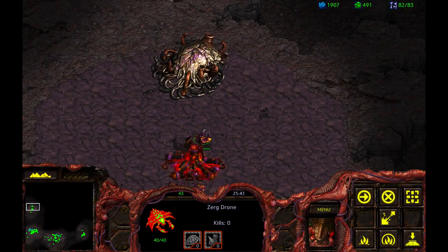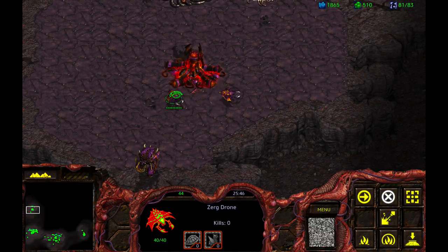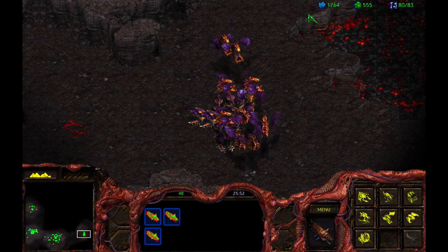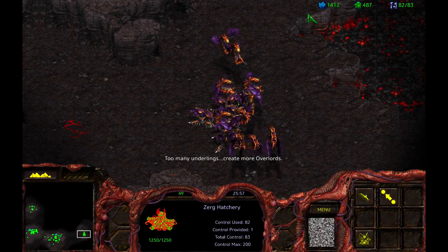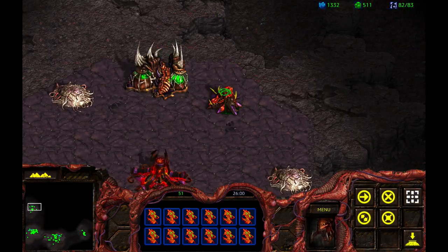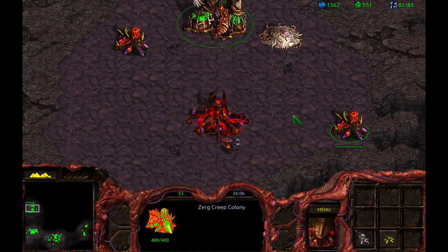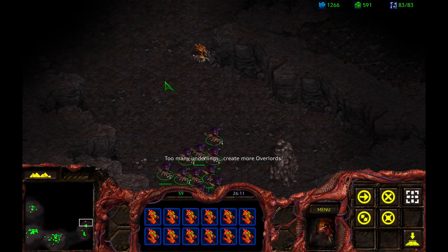In the meantime, I'm going to put in a couple of Creep Colonies — Spore Colonies. I don't think I'm going to get assaulted up here. I need Overlords. I'm trying to spawn more Overlords. There we go. Also, if you push the one button really fast, you can immediately jump to where you need to on the map.